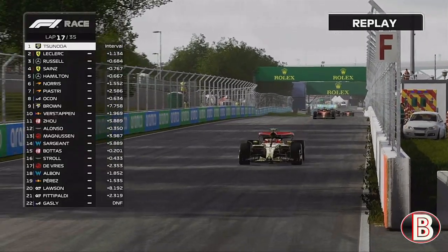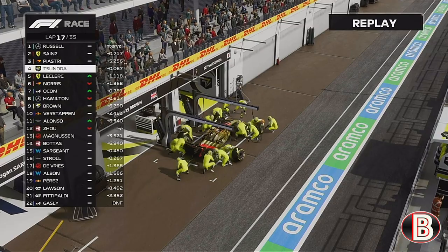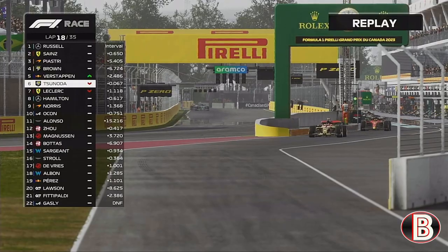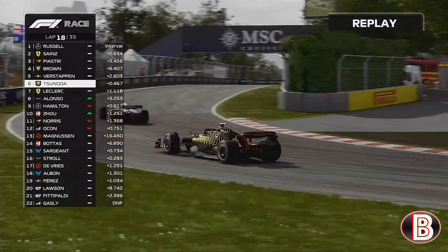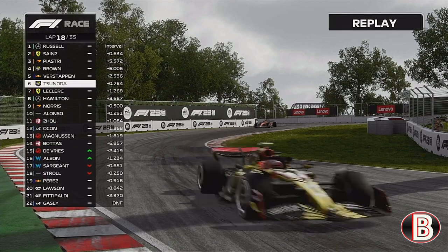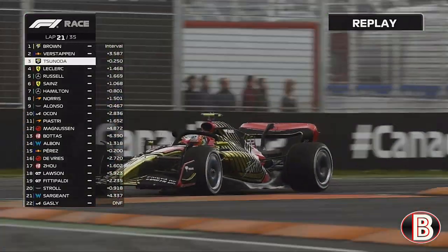Skipping to lap 17 — Yuki Tsunoda boxes from the lead to make his one and only stop of the day and goes on to the hard tyres. Now this is the moment of truth. We set the fastest lap of the race. As we go into turn 1, Yuki is still coming out of the pits. We get through turn 3 and Yuki has just come out. Max Verstappen also cuts through to get past Leclerc and Tsunoda. We are now very far up the road, on lap 22 with a 3.5 second gap.